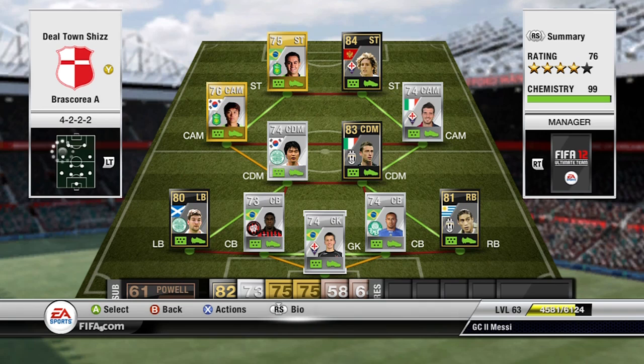What is up guys, G7Messi here and welcome to another episode of Let's Make a Squad. Today I'm going to be bringing you a 4-2-2-2 original hybrid. It's got some skillers and some people in this week's Team of the Week. It's quite a nice team, with a nice balance as well between pace and strong players.